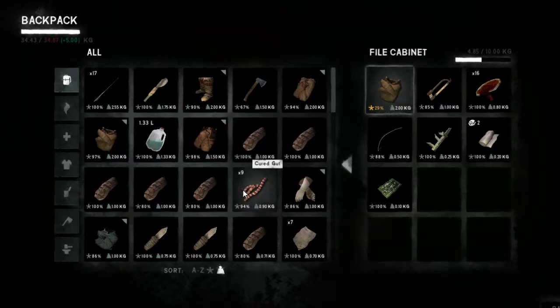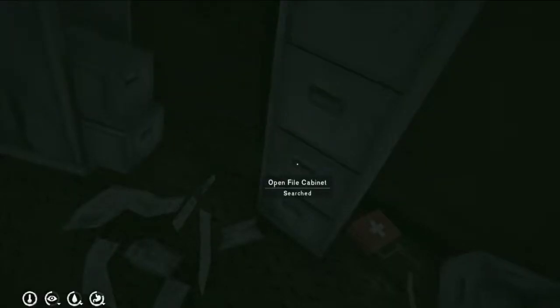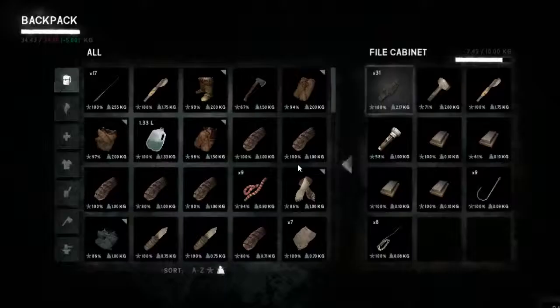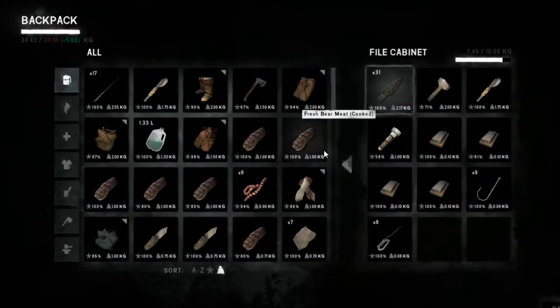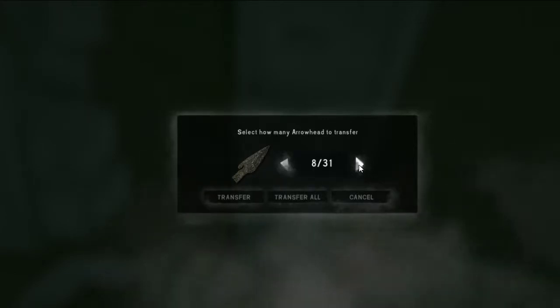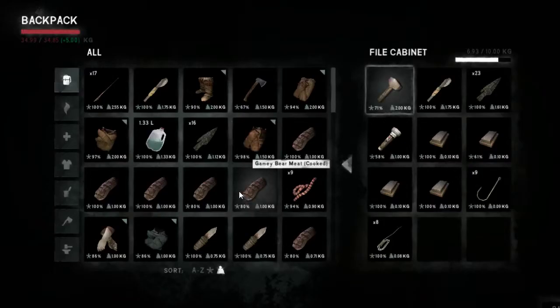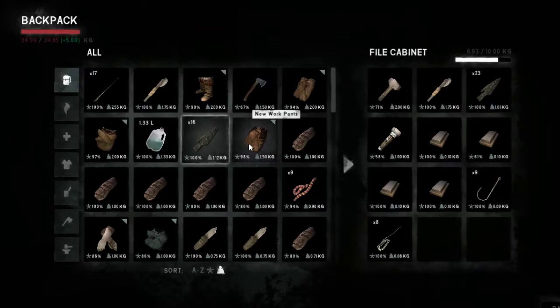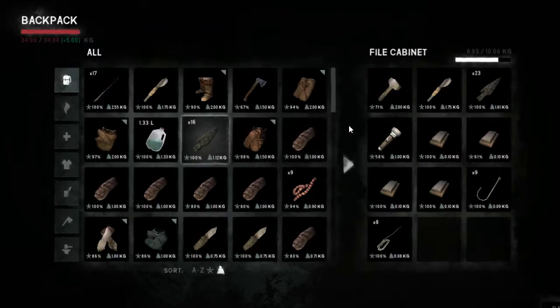Let's see what's heavy. We've got a bunch of meat — we don't need all this meat. If we come back, we can have some of this meat anyway. We've got a bunch of arrowheads — that brings us up to 16 arrowheads. That's 1.12 kilograms. Oh, they're not that heavy.